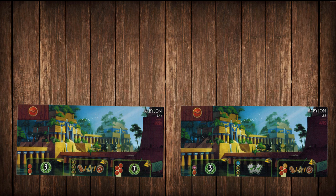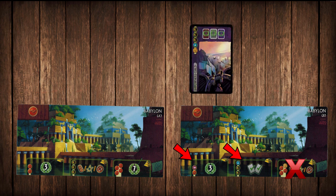Next up is Babylon — side A or side B? Side A is way less risky but side B tends to be better. This wonder can be very swingy either way. Sometimes it's great, especially when you really want both of the last cards in an era, but the wild card science can definitely be hit or miss. If the science just isn't coming your way, I would look at playing the first two stages and then maybe just skip the final one in favor of a guild or something.